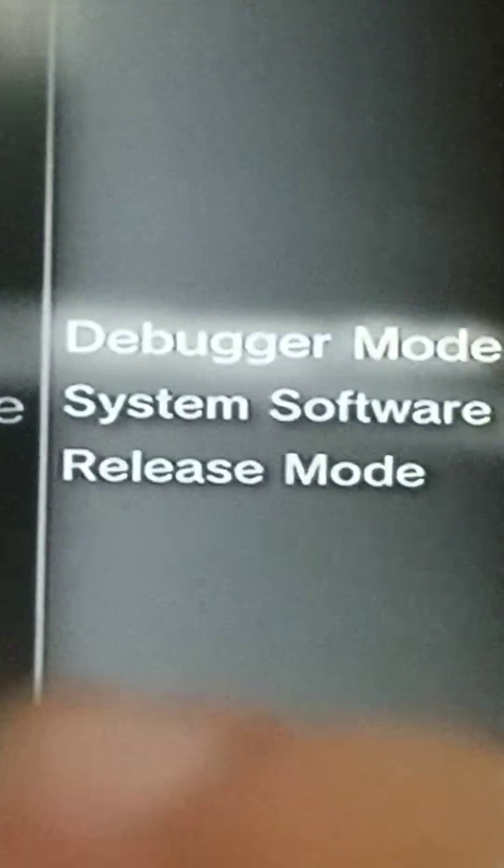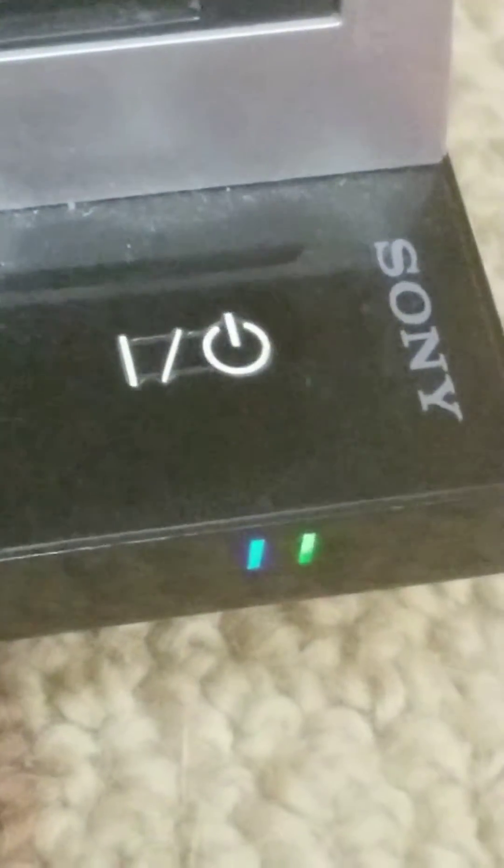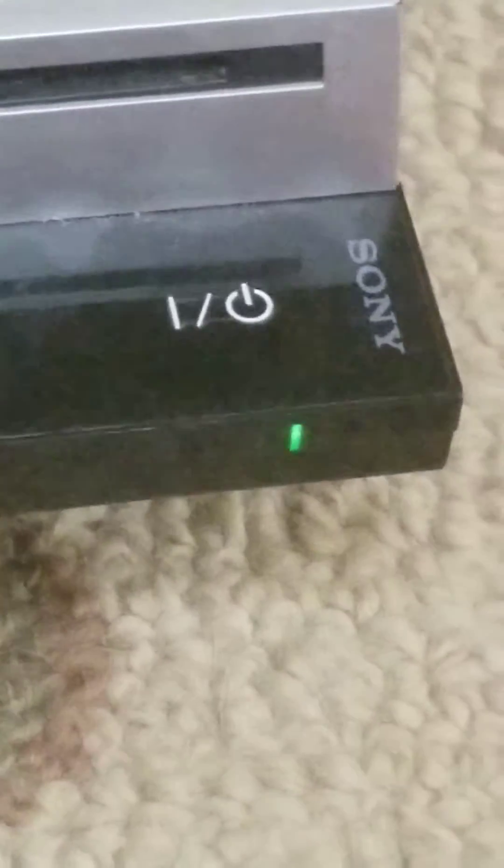So if you're stuck in debugger mode, there is a way how to fix it. What I did personally — my PS3 was off and all I did was hold this power button right here. So if you're still in debugger mode, you're gonna turn off your PS3. You would wait for it to be on red, then hold this power button right here until you hear one beep, and it should come on as Sony entertainment.